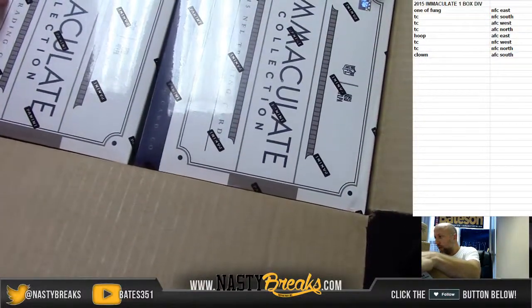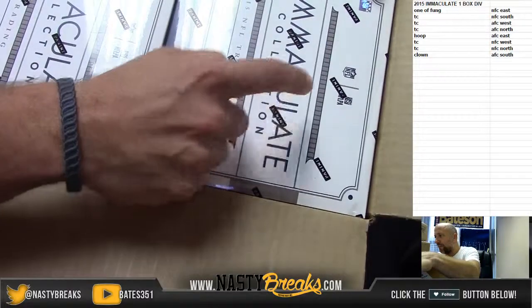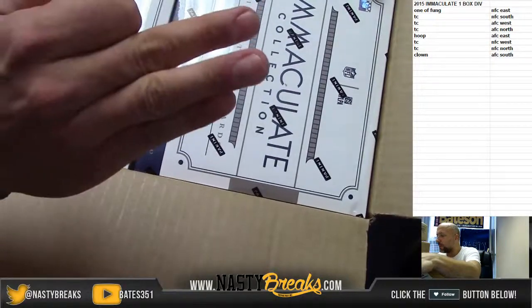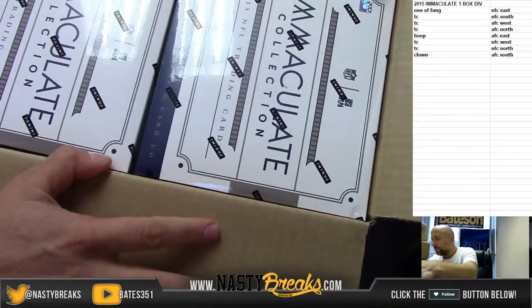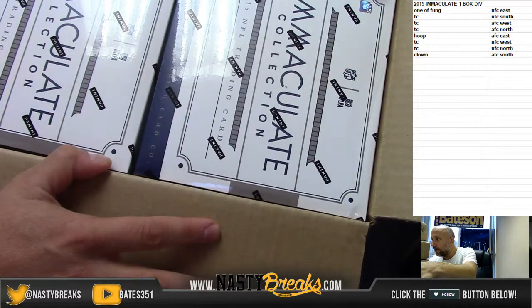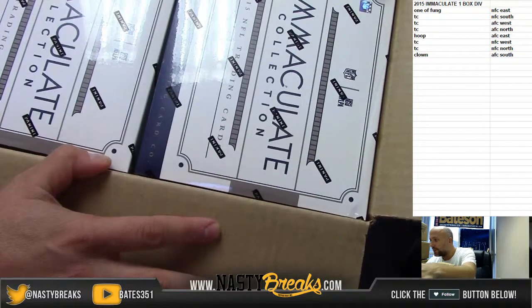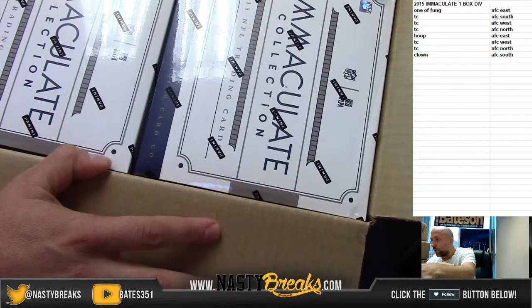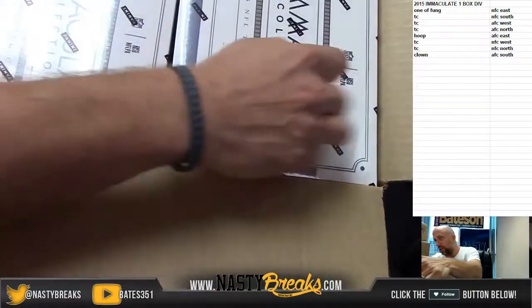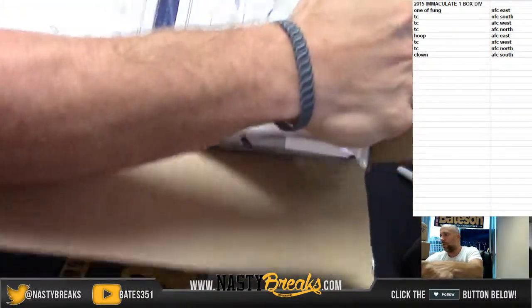Alright guys, here's how we're gonna do it: we got one on top, two and three on the bottom, four on top, five and six on the bottom. The first number I see three times is the box that we are ripping. One through six — I see a four, I see a three, I see another four, one more four — and we got the four. It is four — one, two, three, here's number four. Good luck.